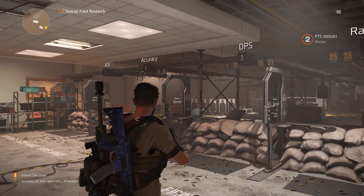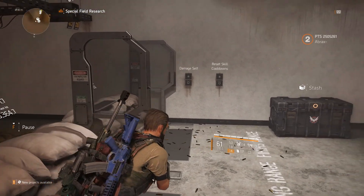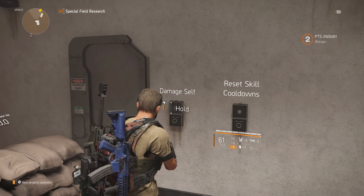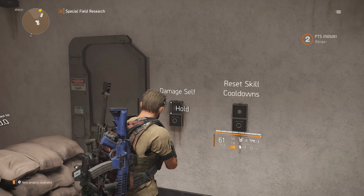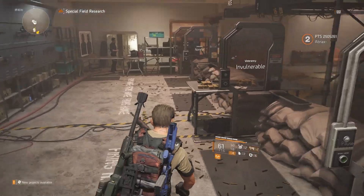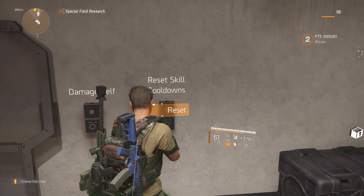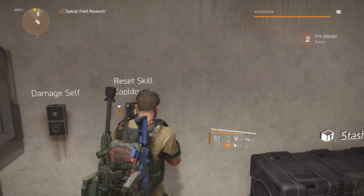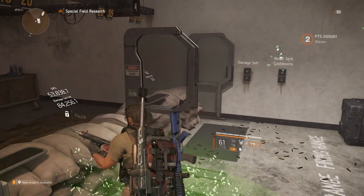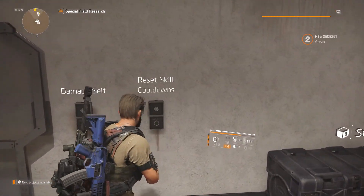The main body of the firing range is the same but with a few new changes. On the right you'll find two buttons. The button on the left is Damage Self — this may seem like an odd one, however it allows you to test builds with talents proc'd that require you to have no armour, such as Berserk. The button on the right is Reset Skill Cooldown, which is ideal for testing skill builds in the firing range without having to consistently wait for your skills to cool down before redeploying them. These two buttons are going to make the firing range a lot more useful for testing a larger variety of builds, and I think a lot more players are going to take advantage of this.